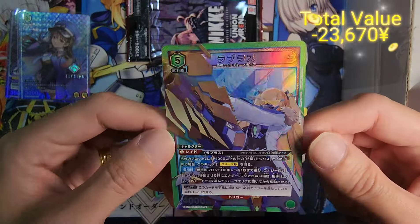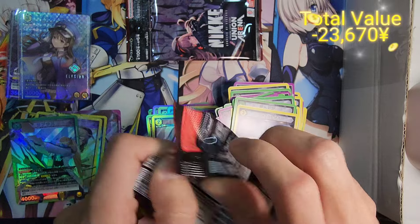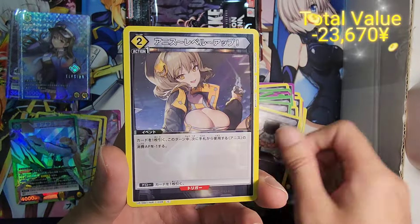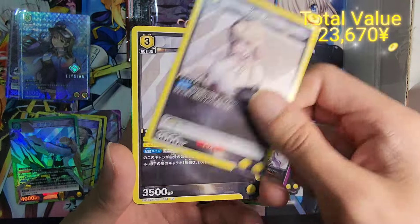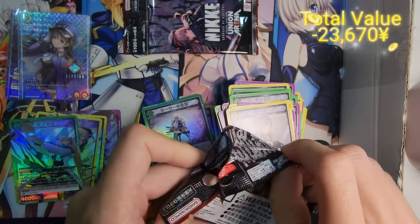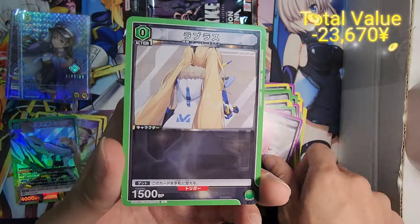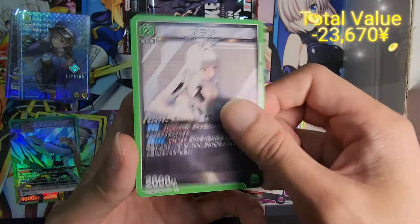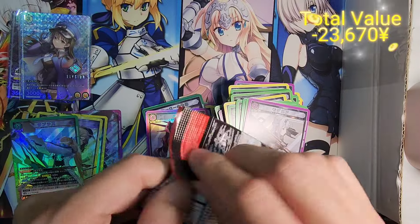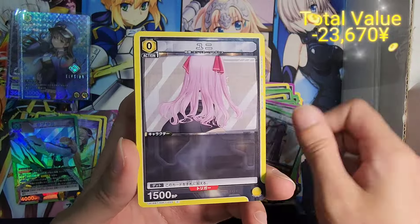Look at that — Lapras, a very beautiful SR. So we've got 4 SR already. I think the other packs are nothing. It's a shame my distributor can't get me the Union Arena boxes — I really would have loved to open a carton on Nikkei. This is my most favorite series right now. I do enjoy Azur Lane as well, but both of them are mobile games that are the only ones I play right now. Both of them have a very special place in my heart. And just like that, we are already done with one box.